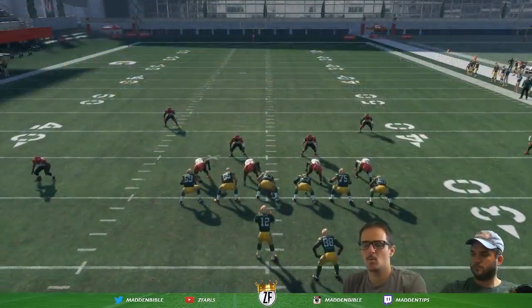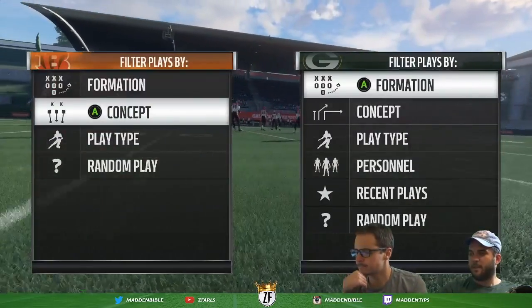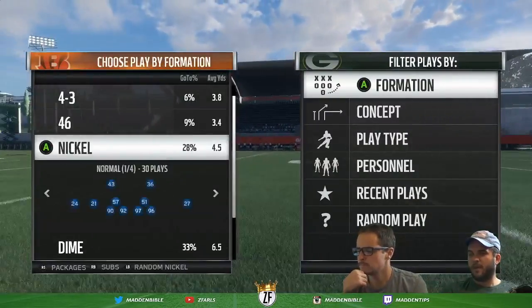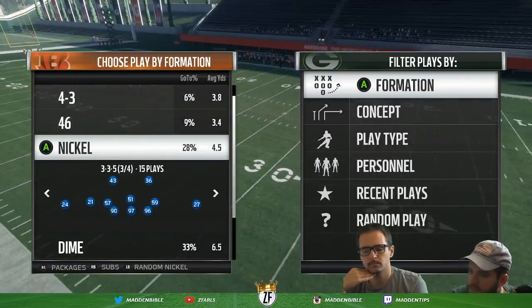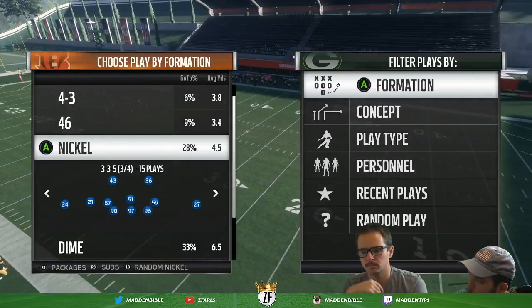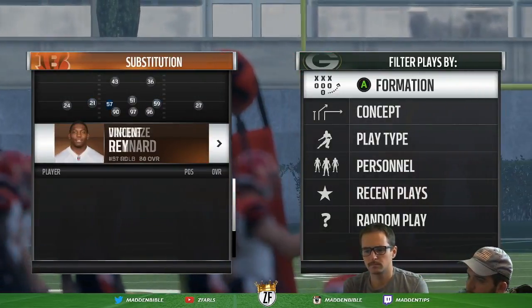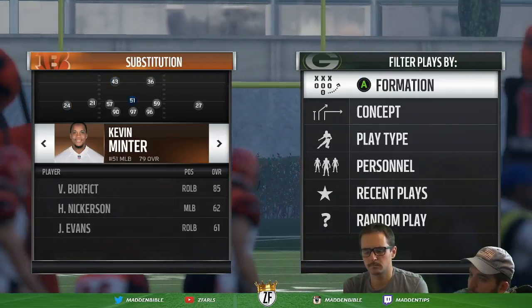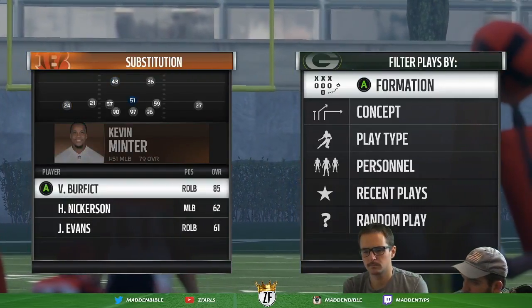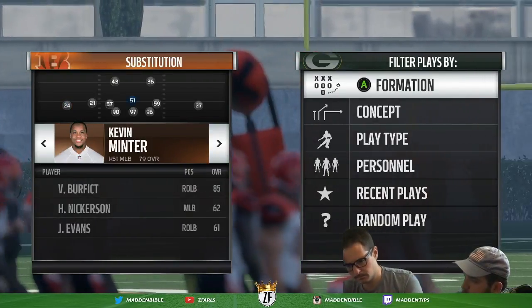Defensively, what do you like to do for RB subs? It's virtually the same thing. The example would be: if I'm in 3-3-5, the way I would set this defense up — if I'm going to roll out cover two, I want to make sure that my middle linebacker is my best coverage backer because I need to drop him in deep coverage. So I wouldn't in this case want it to be Vontaze Burfict. It's really about the position on the field and knowing your defense.